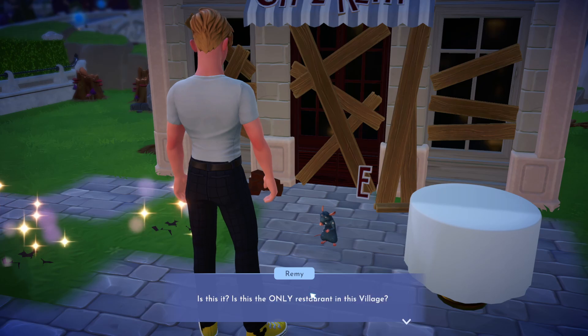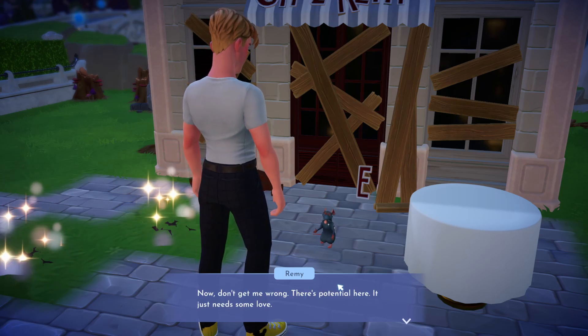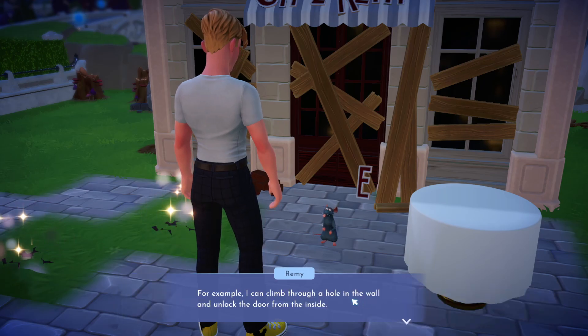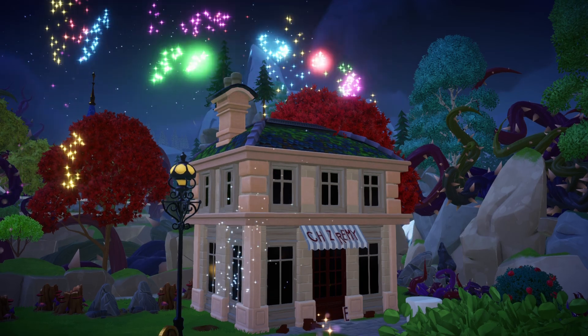We're going to go up to him outside the restaurant and talk to him. He's going to say this is the restaurant he's going to make into his. And you talk to him and he's going to renovate the restaurant straight away in the quest.